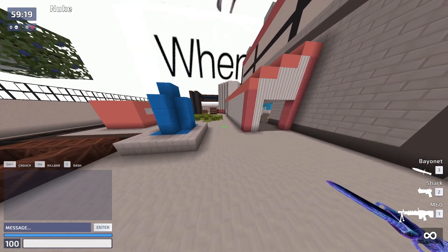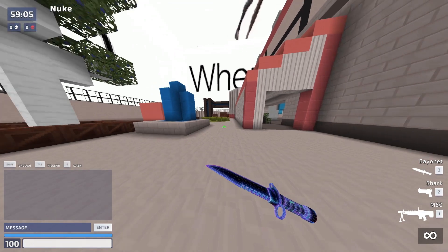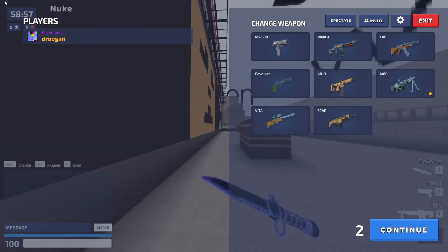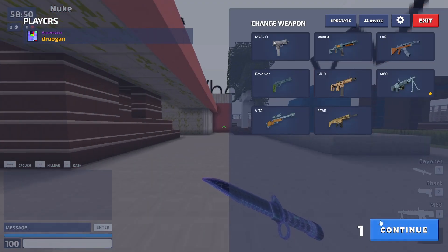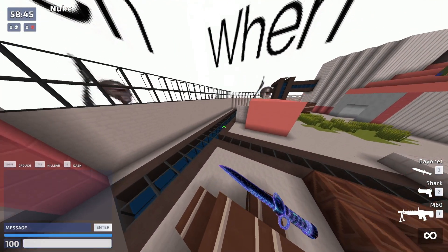I'll be showing you the two main things for advanced movement in this game, and I'll be showing you some examples where you can just break the map, because that's goofy. So first we're on Nuke. You can just clip through some of these bars right here, but that's lame. Why would you want to do that when you can do a much more skillful option? We'll be starting off with the moon jump.